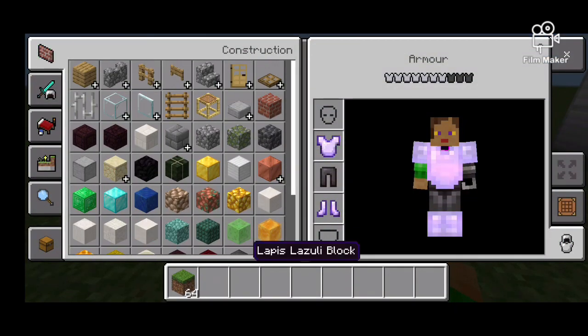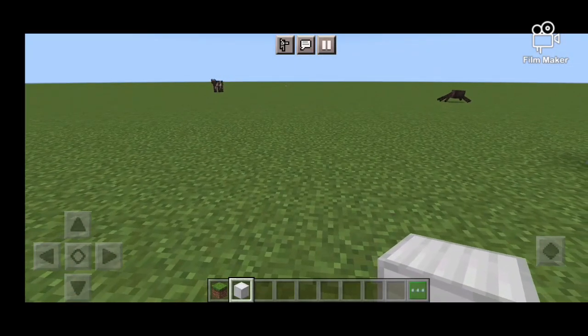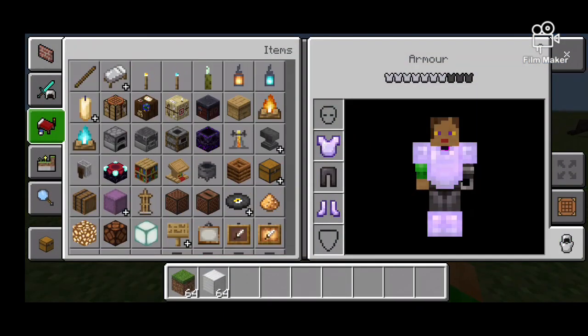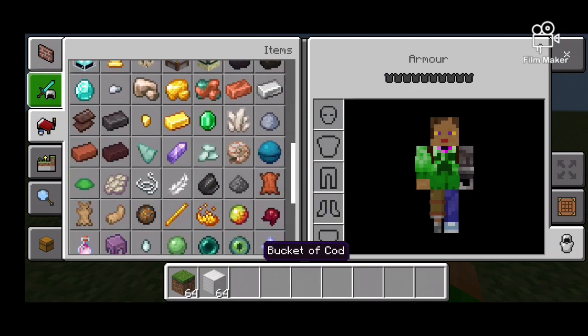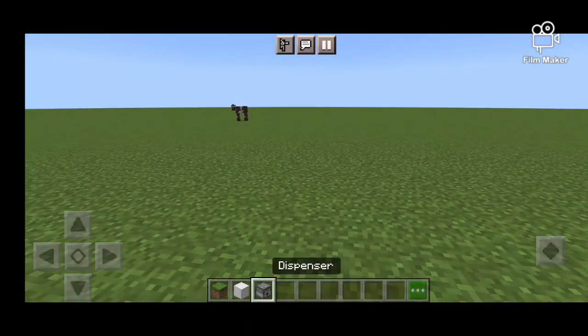You can use any block really, but I personally prefer iron. First, you're going to want to get some dispensers. I think hoppers will work for this, but I've always used dispensers.